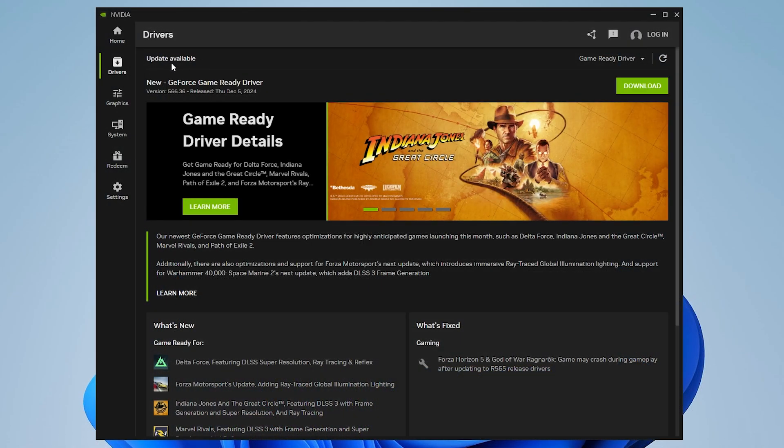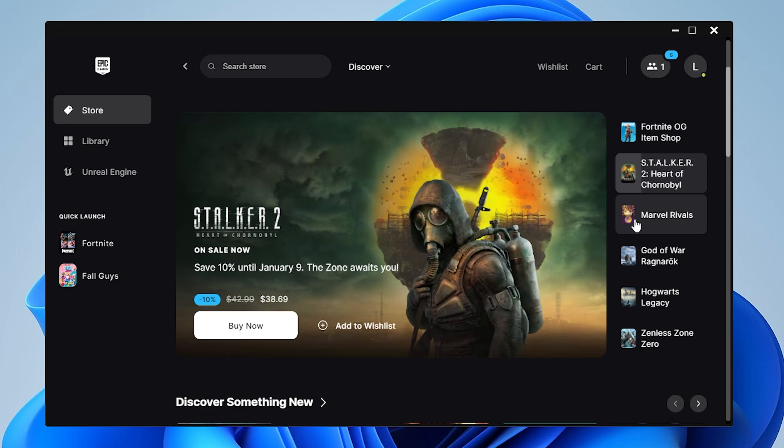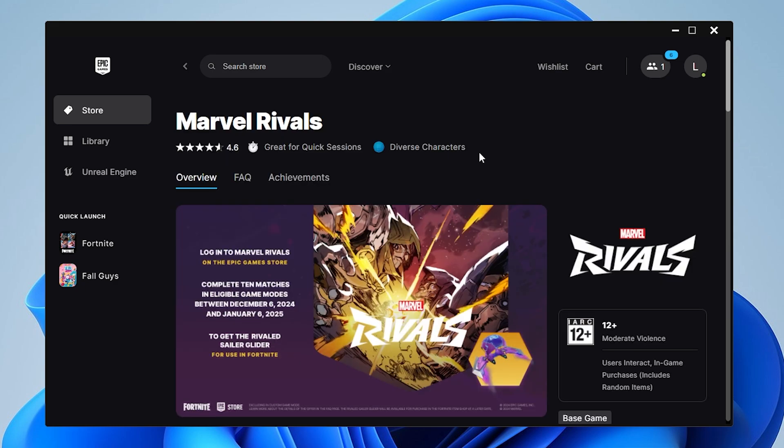For method four, make sure both Windows and your graphics drivers are up to date. Sometimes if any of these are too outdated, the game might not be able to run. If none of these methods worked for you, you could try running the game in Epic Games instead of Steam — some people found that the game kept crashing on Steam but not with the Epic launcher.